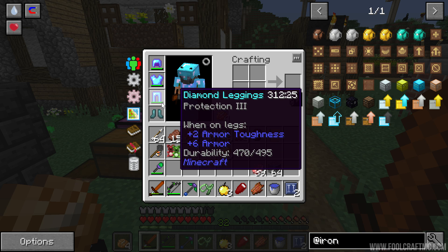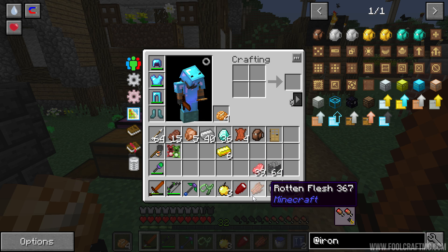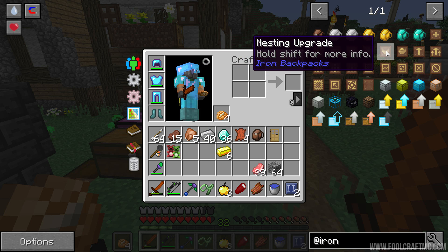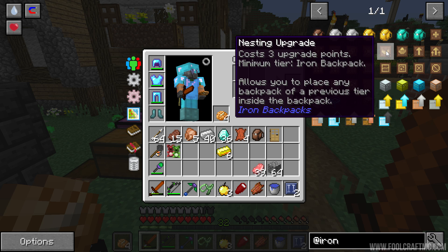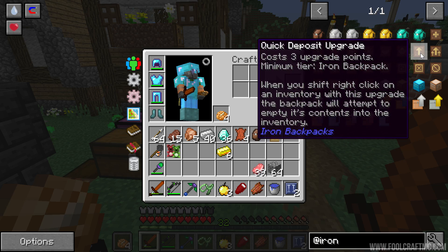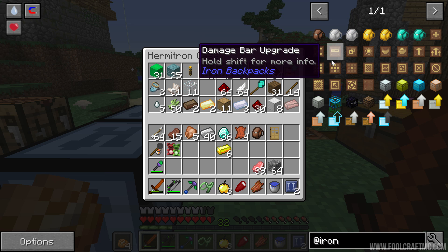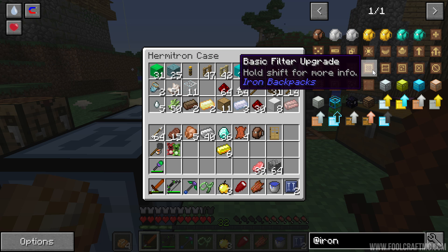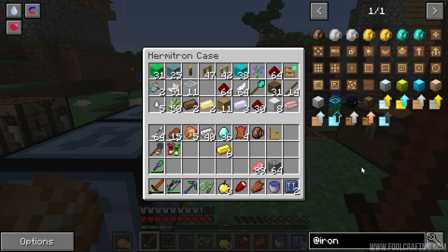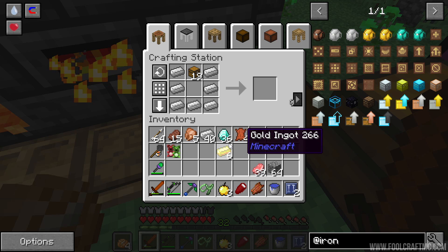You can hold down shift to get some info. This one, for example, adds a damage bar to visually represent how full the backpack is at a glance. There are so many crazy upgrades — this one when you die it will reappear in your inventory, which is super handy. There's a nesting upgrade which means you can put a backpack inside a backpack, and there's stuff for working with mods. Quick deposit allows you to open an inventory and move everything straight into your backpack — it sounds very powerful.